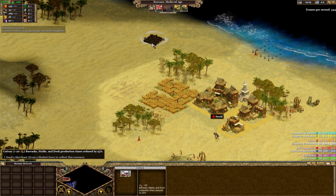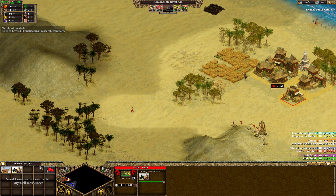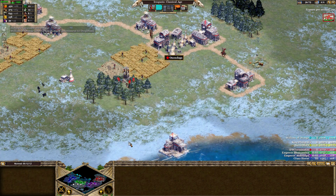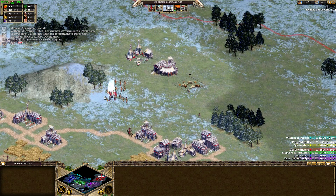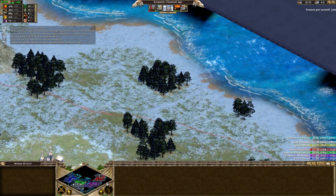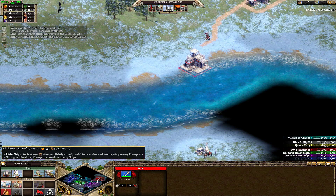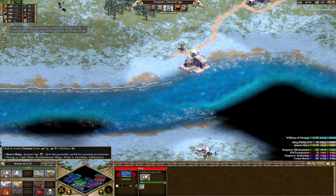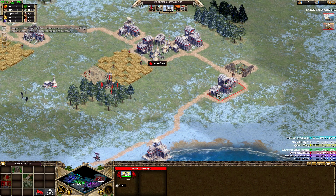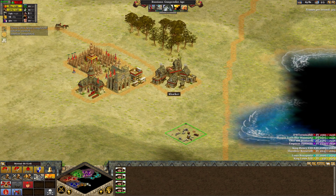In addition to basic resources, there are also 31 rare resources scattered around the map, which you can send merchants to in order to set up shop and gain their benefits. These include things like bison, which improve your food gathering rate and reduce costs of researching tech at the granary. It's generally a smart idea to find where these resources are and expand toward them, building a defensive area so enemies can't raid your merchant and cut off those benefits.